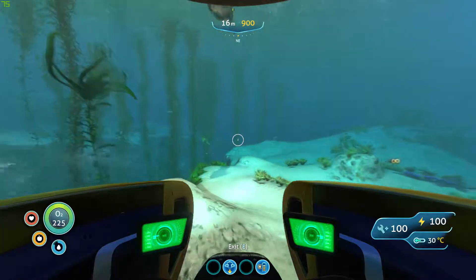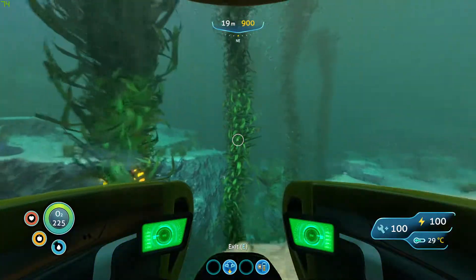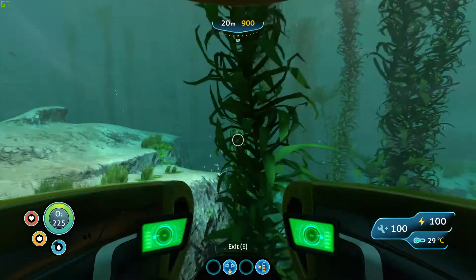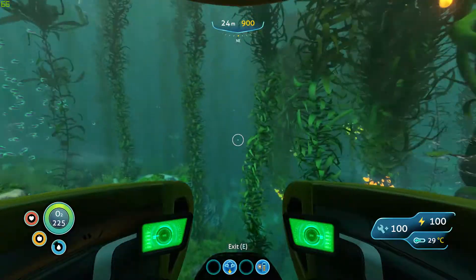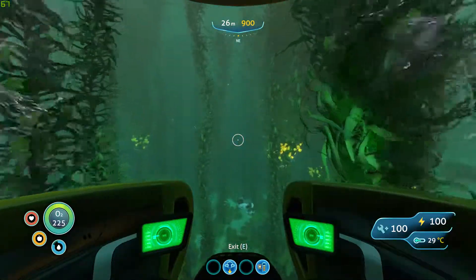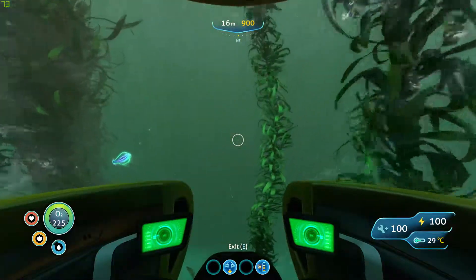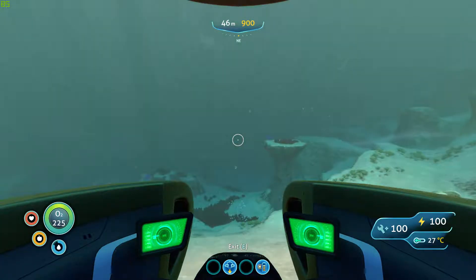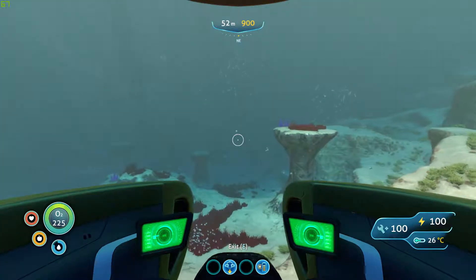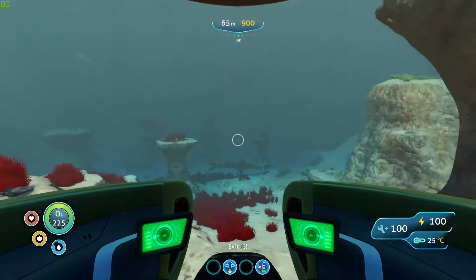I'm going to stick close to the ground so you can easily see where I'm actually going. Another useful thing is to get the radiation suit, because I think we are going to pass through an area with radiation, so a radiation suit is needed to go there.